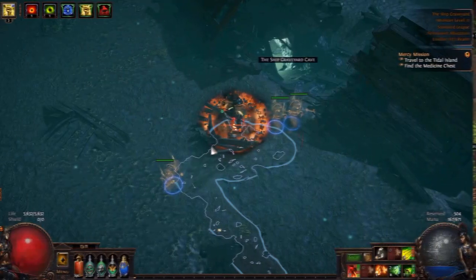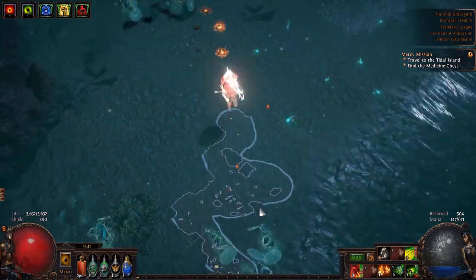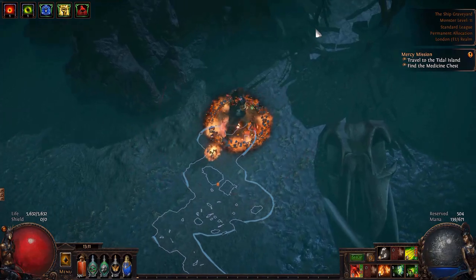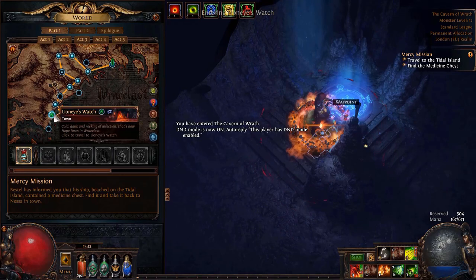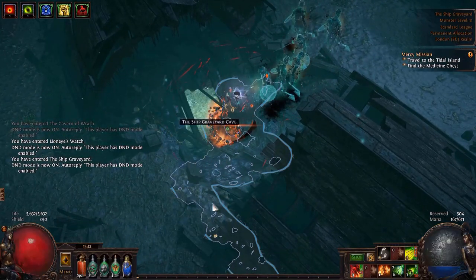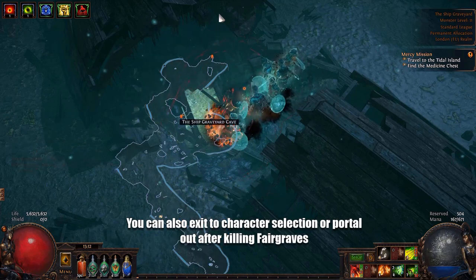Let's get going. First tip: in the Ship Graveyard, if you find the Ship Graveyard cave before you find Merveil's Caverns, instead of going straight in and completing it and then killing Fairgraves, what you can do is drop a portal, then continue your way up to the Cavern of Wrath. Once you're in here, grab the waypoint, go back to town, go through that waypoint, and then clear the Ship Graveyard cave. After doing this, you can kill Fairgraves and then take the waypoint at the start of the area, and go straight back into the Cavern of Wrath.